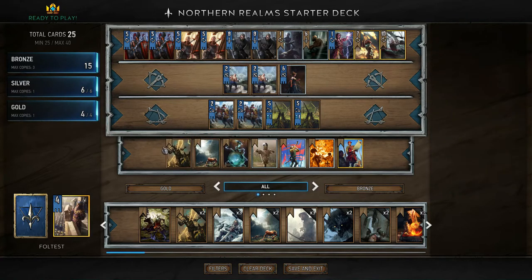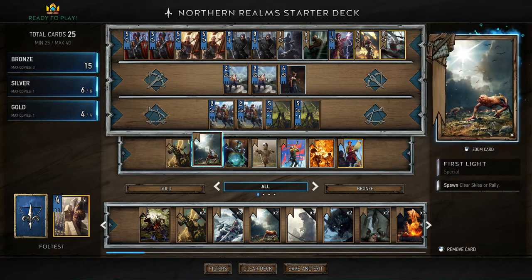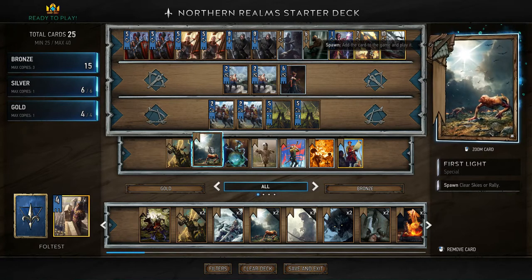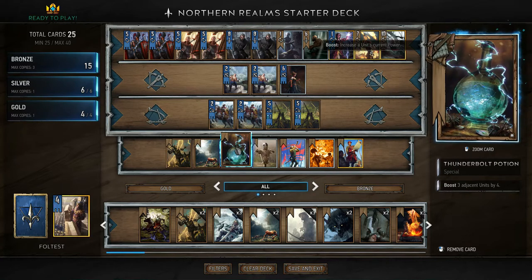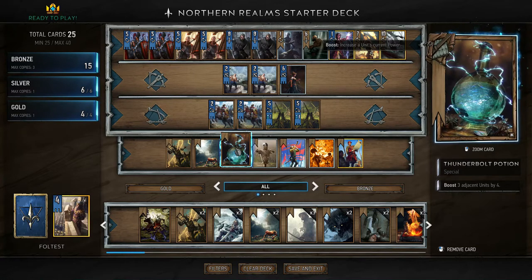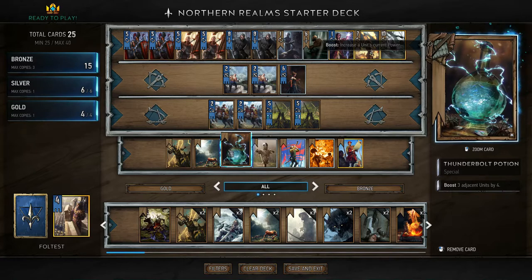As for special cards, we have very few. We have Alzur's Thunder, which is 7 damage. We have First Light, which clears weather or summons a random unit from the deck. And we have Thunderbolt Potion, a buff — the sister of Swallow Potion. It boosts 3 adjacent units by 4, which can amount to 12 total, but you need 3 boostable non-gold units on your board. A little tricky, but a very useful card.